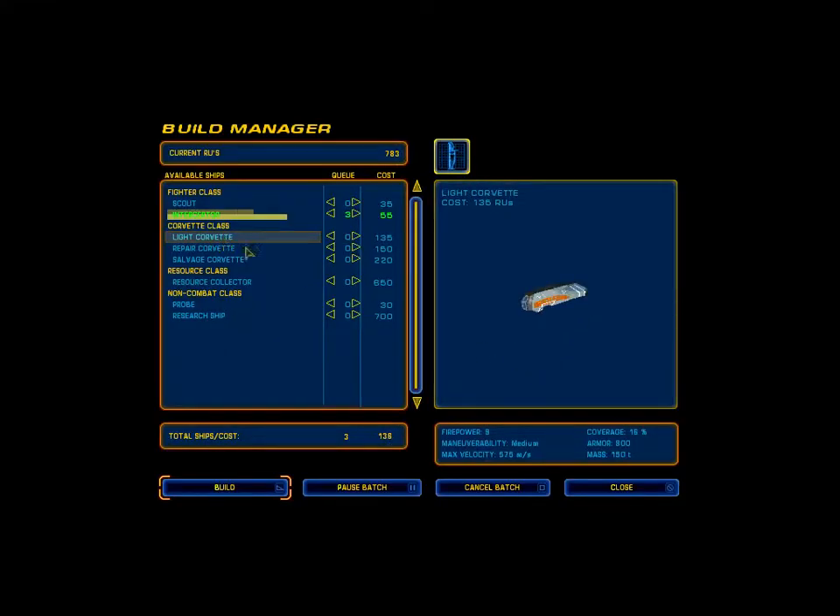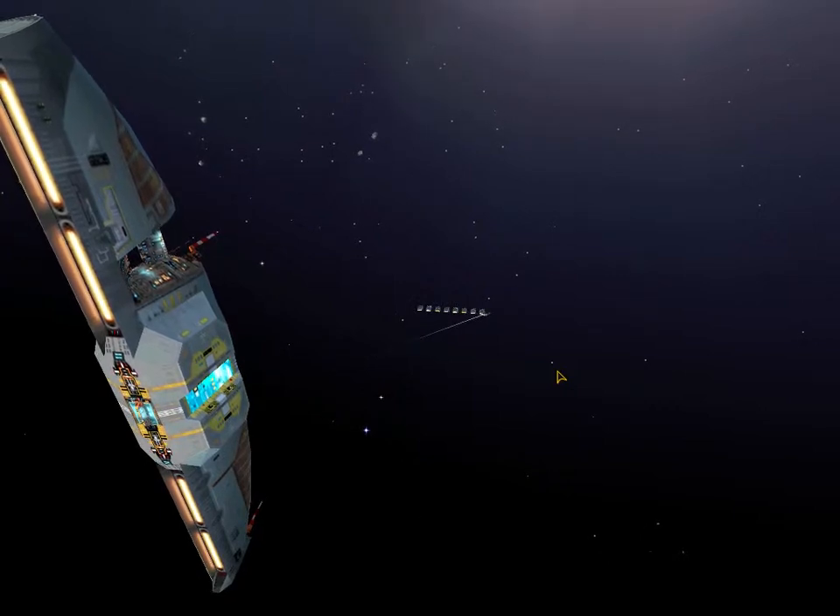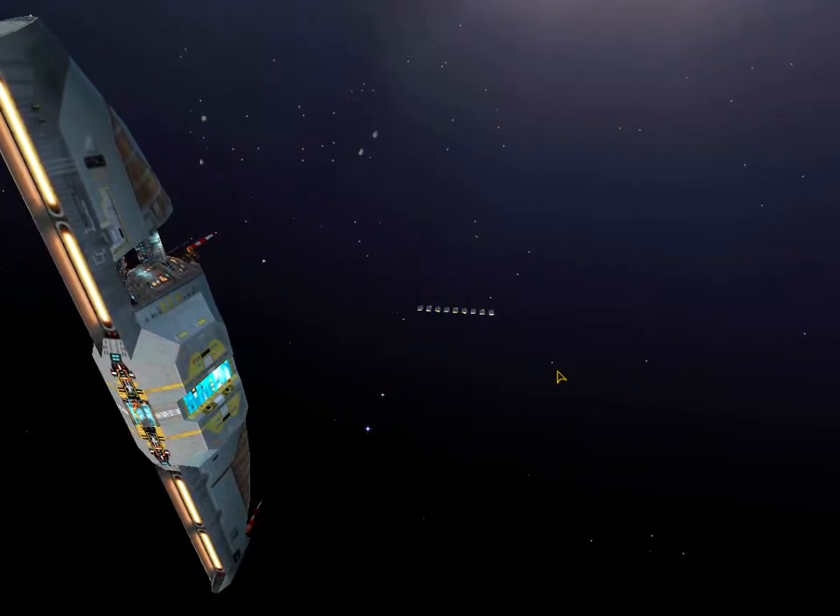I could in theory build light corvettes, but I will never do that, because I just don't feel it's a very good investment for the RUs. It's basically a very heavy fighter with a single turret mount, which is decent against fighters but not great. The heavy corvette has two turrets, better armor — it's slower, definitely slower — but it's just a much better ship. And even the heavy corvette eventually becomes somewhat less relevant once you get multi-gun corvettes, but that's way in the future.